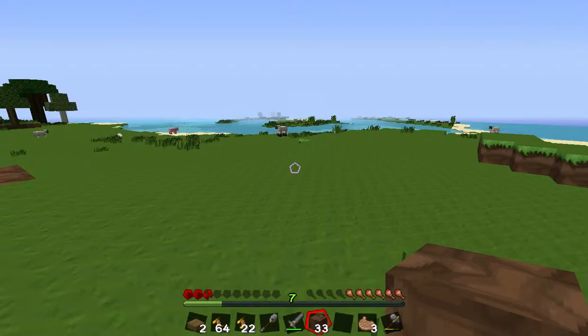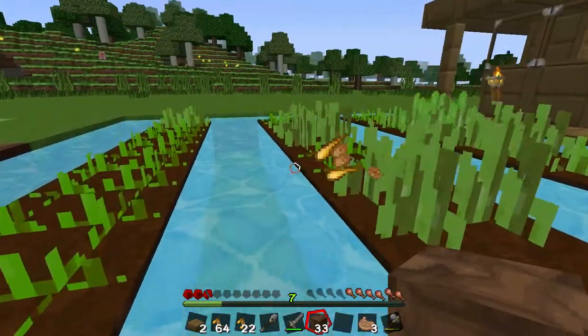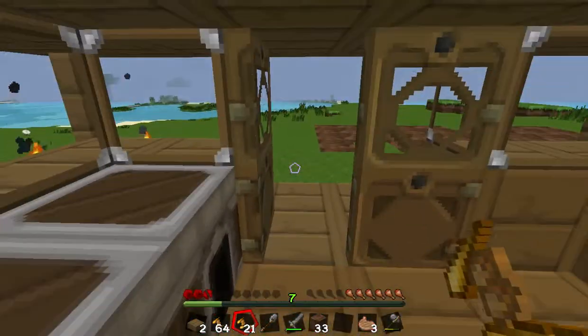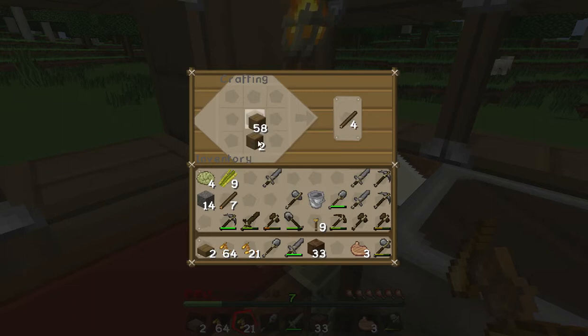Look at the herd of sheep over there. You guys better stay back because... oh, they did destroy my land — my farm. Damn it. At least it wasn't that bad. Obviously I jinxed myself, so I'm just going to go ahead and build fences. I'm going to need a lot of sticks to build my fence, just to keep these suckers away from my land and my farm.